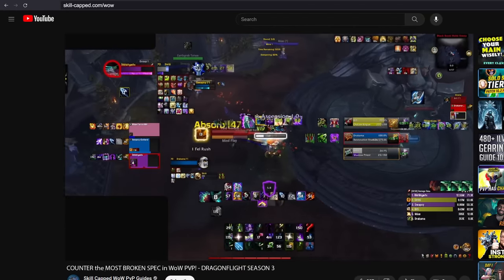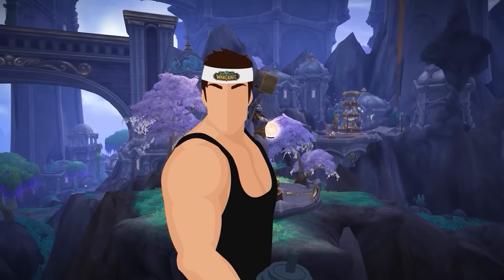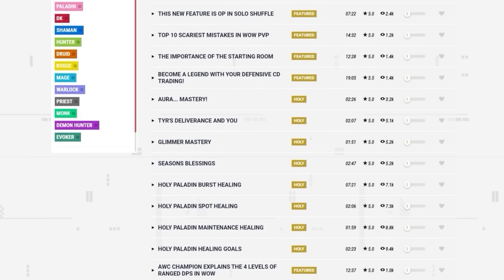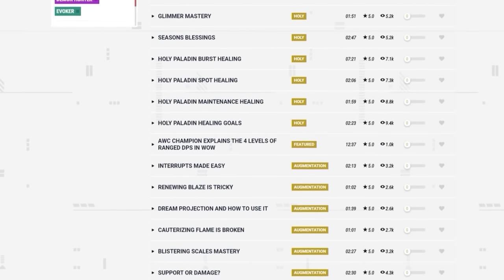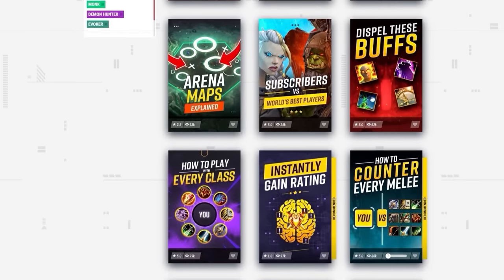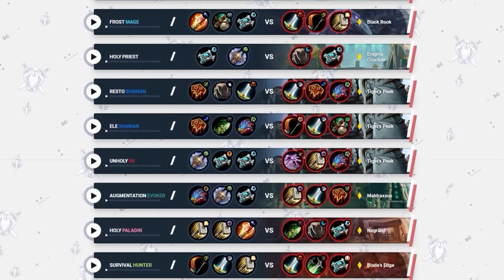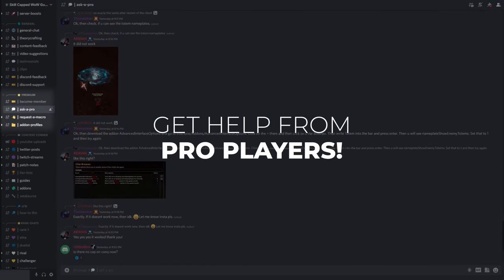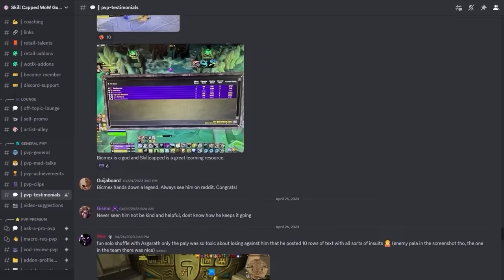Before we wrap this up, let's tell you a little bit more about skill-capped. We offer a 400-rating guarantee, which is a pretty crazy thing to offer — it's like a gym membership guaranteeing you'll get ripped. We've offered this for years because our service really does work. It works so well that we're able to produce by far the largest catalog of WoW PvP guides on the internet, with over 1200 guides curated into over 300 courses across every class. We also have a growing library of over 1600 arena commentaries where rank 1 pros and AWC champions teach you how to play your toughest matchups. Skill-capped members can also join the premium section of our Discord server where they gain direct contact to our network of pro players.